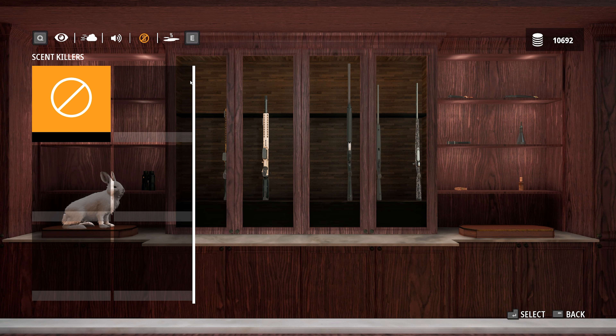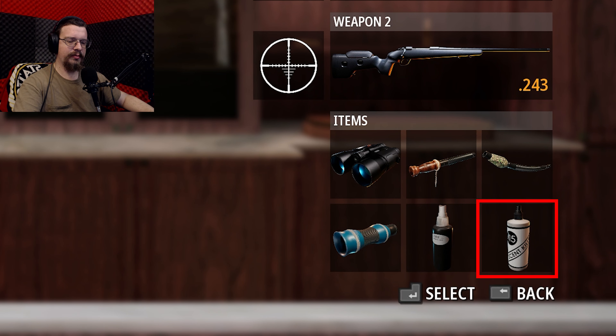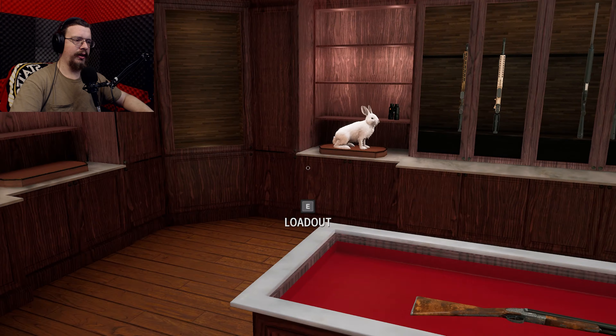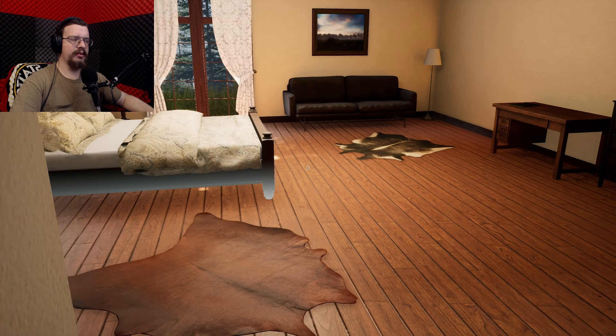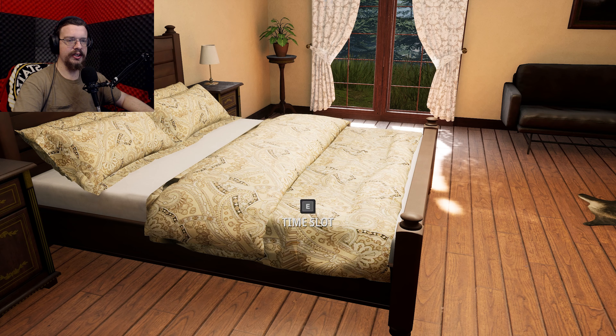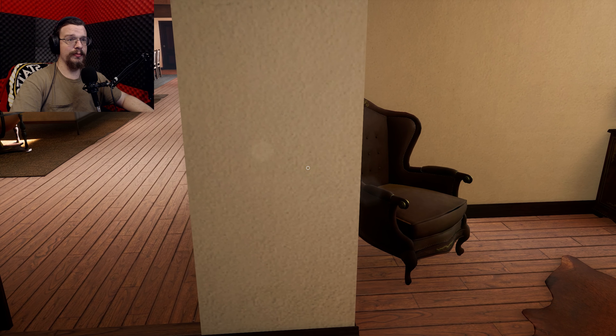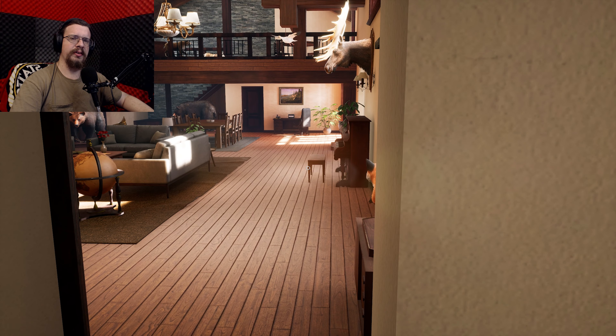Before getting into that, I made a comment in the last stream — you notice the scent killer shows nothing selected, but it still shows up in my hotbar, and when I go out there it's there. So I've somehow managed to break the scent killer and now have unlimited scent killer, which is good because that stuff's expensive. Either that, or that's just how it's supposed to work, but if so I wouldn't expect it to not show up in the options menu.